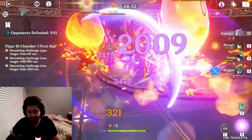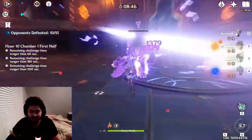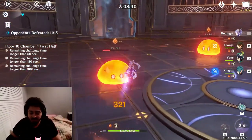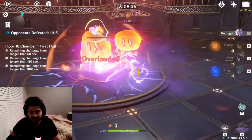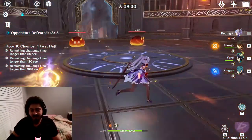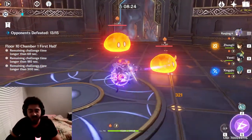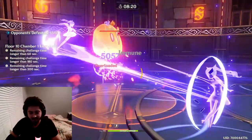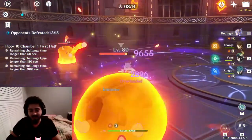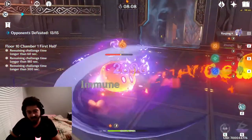Having this electro set with an actual synergistic team — not random characters that give no resonance — is personally my favorite for Abyss. But if you want to run around the open world killing elite monsters, I honestly prefer physical damage because you can just two or three-shot everything and it's really satisfying to see those big numbers. For team synergy and elemental reactions though, I definitely recommend the electro damage set.